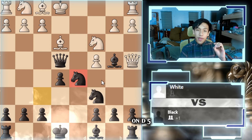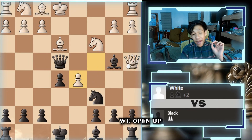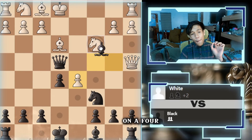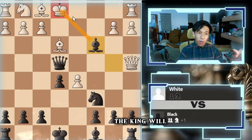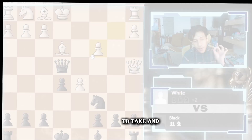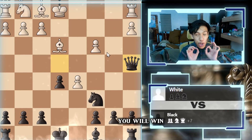We just take the pawn on d5, and if they take back, we take the knight. We open up the attack on the queen on a4, and we take the knight — that's check. The king will be taken and it's game over, so they have to take and we win the queen. I will guarantee you this game you will win.